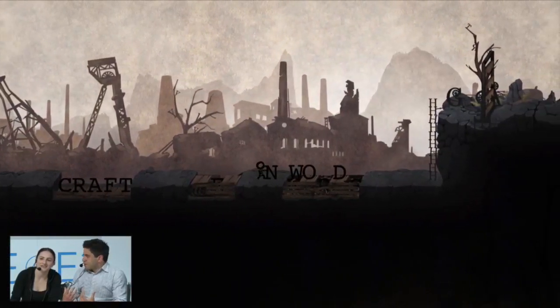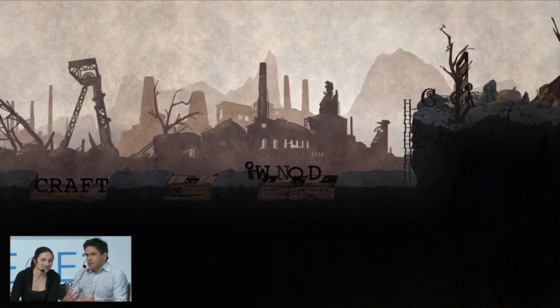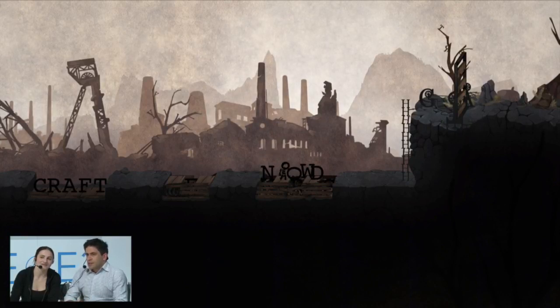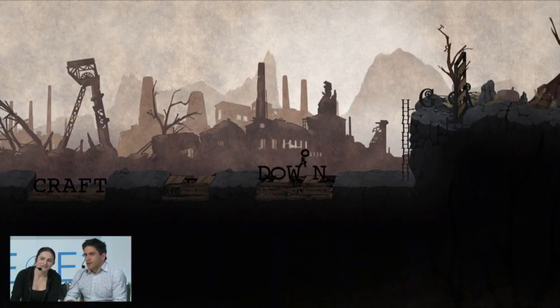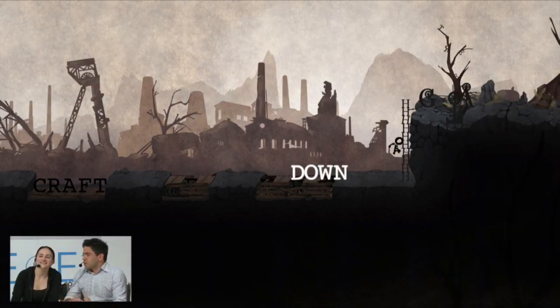We didn't want to use traditional means to tell how to control the letters. Language is an essential part of the game, so everything you have to do is integrated in the game world. As you read when we came to the scene, you have to craft new words. In this situation a gate is blocking your way and you have some letters lying around, and if you think about the word that solves your problem, you want to lower the gate, so you craft the word 'down'.